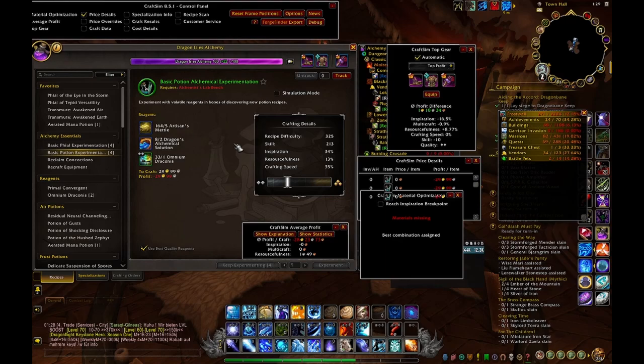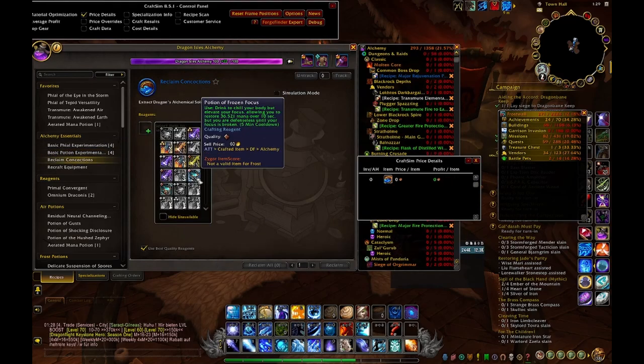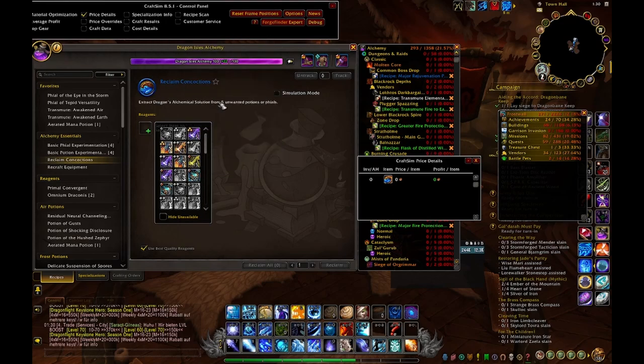A tip for the Dragon's Alchemical Solution: go to Reclaim Solution and buy as many rank 1 potions as possible. For me the Potion of Frozen Focus was the cheapest at like 80 silver per flask. Buy a bunch for cheap and then you never have to worry about the solutions again.